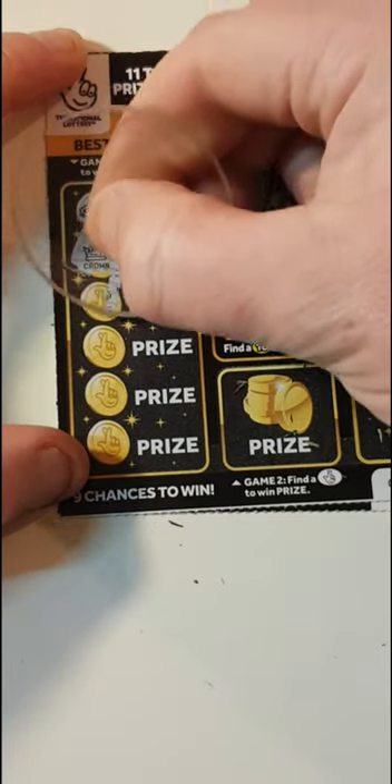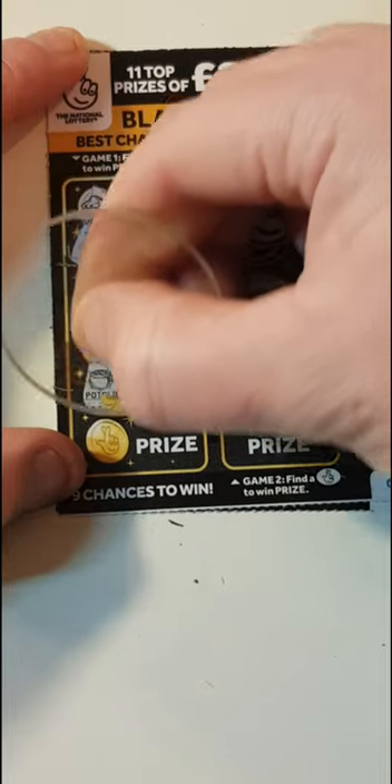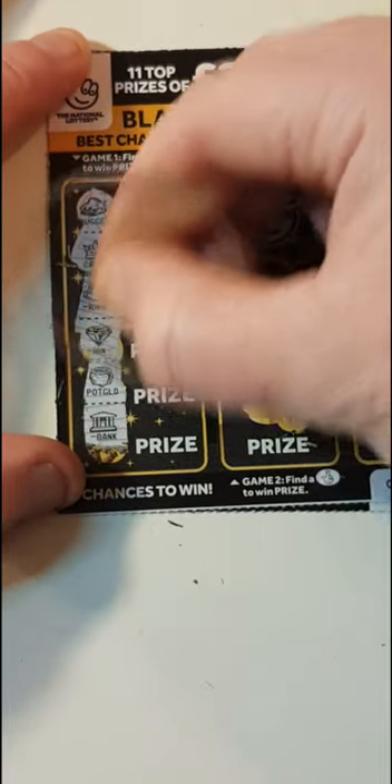We have a nugget, a crown, a ring. We have a diamond, a pot of gold, and a bank.